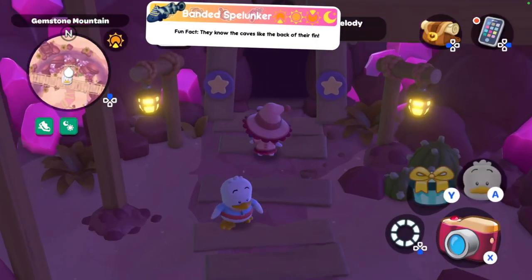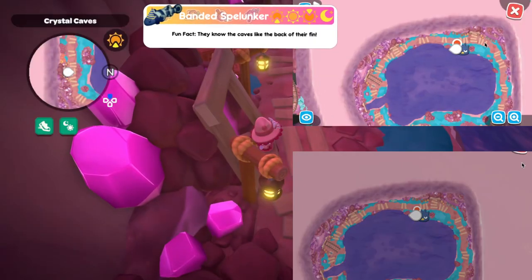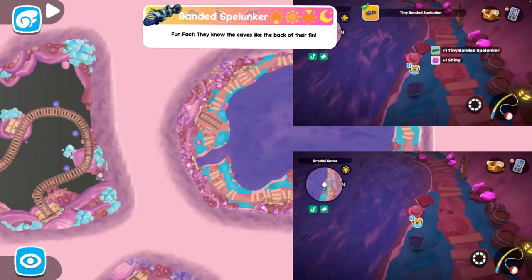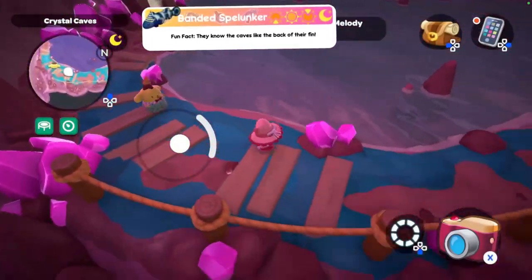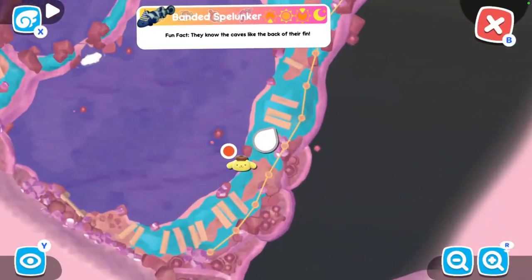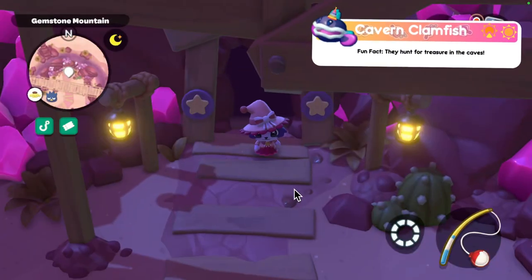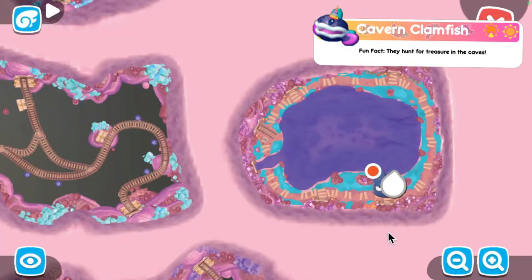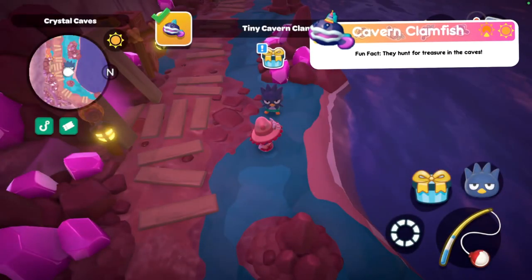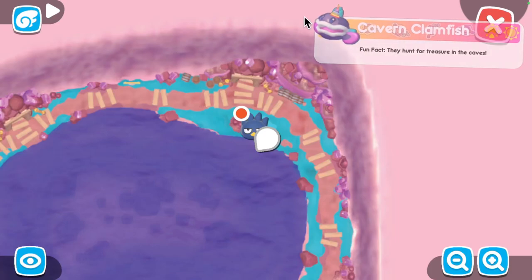Now we're moving on to the crystal caves fish. First we have the banded splunker — around at all times but I caught them during the daytime. The tiny and regular ones are in the same place, and here is where the large one is. Moving on to the calving clamfish — around at morning and daytime; I caught them during the daytime. The tiny one is here, the regular one is here, and then the large one is here.